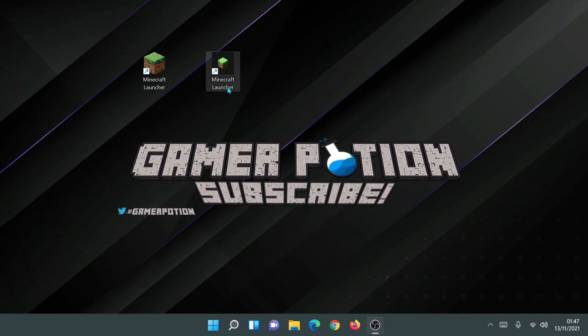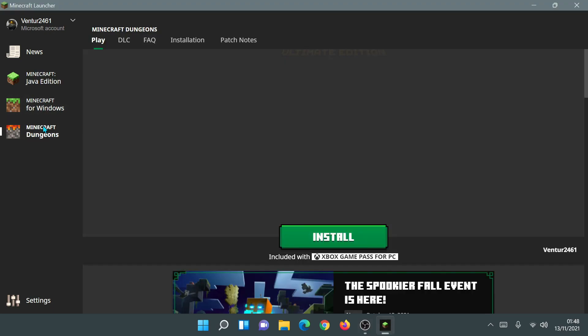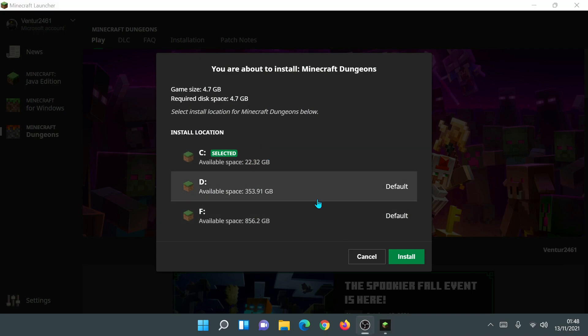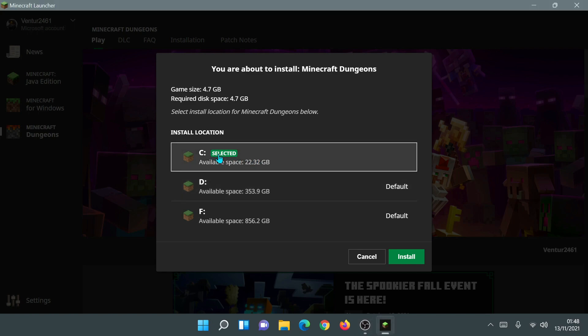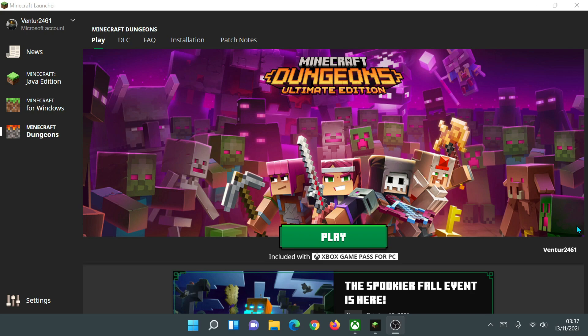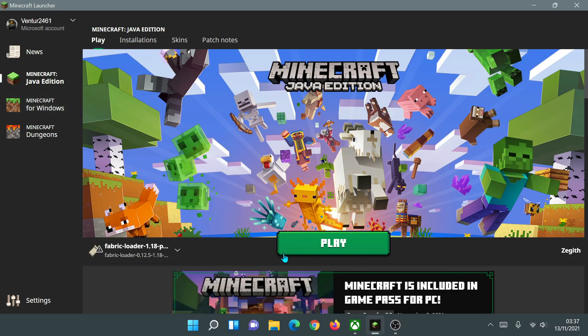I can now close everything down and go back into the Minecraft launcher. I should be able to install Minecraft Dungeons — I already own Java Edition and Bedrock Edition. I'll click on Minecraft Dungeons and it allows me to install it. I recommend installing all Minecraft games to your C drive to avoid technical issues. I'll select the C drive, click Install, and wait for it to finish. The download has finished and as you can see it says 'Included with Xbox Game Pass for PC,' so I can only play this game if I have Game Pass.